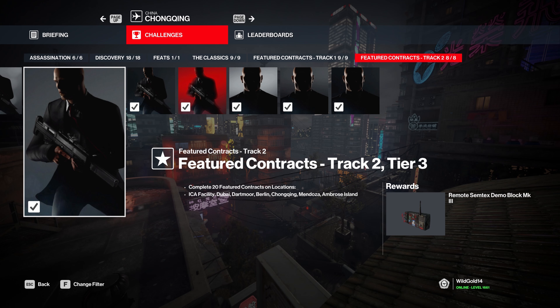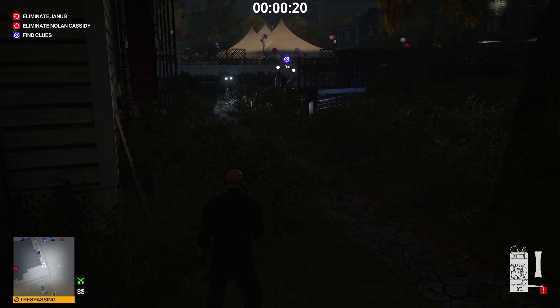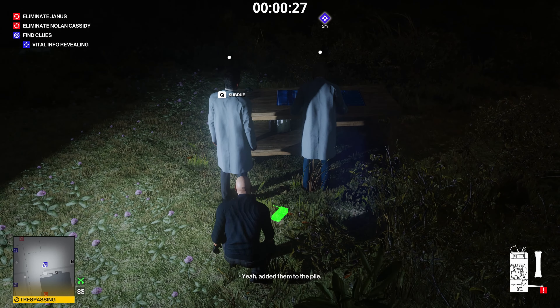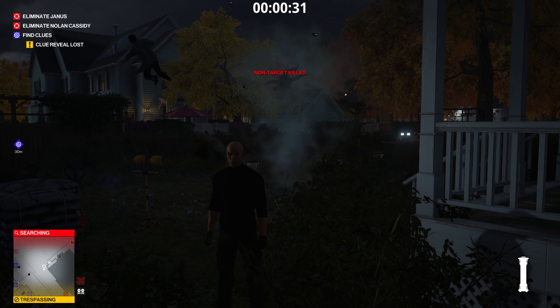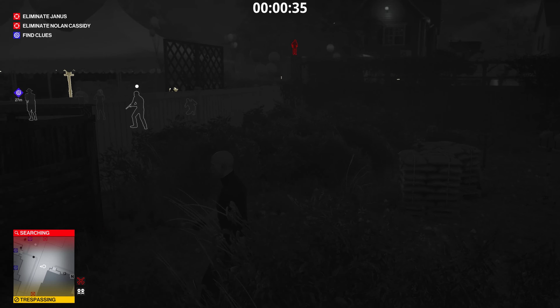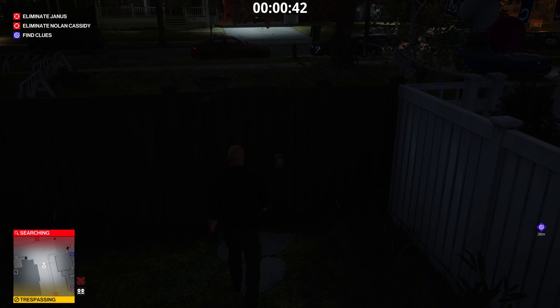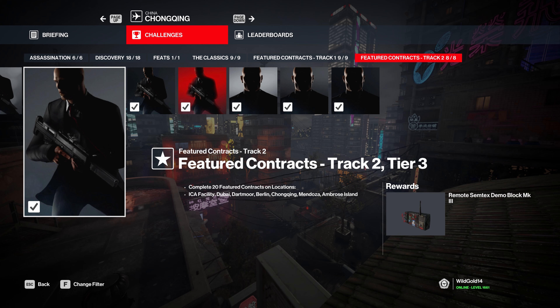For 20 featured contracts, you're going to get the Remote Demo Block MK3. There's also an MK2, and the original I believe is from Colorado at level 20, or level 13 in Whittletown Creek for the MK2 version. But this is not a good item — it is a very loud explosive. It's illegal to hold. At least with a breaching charge the explosion is silent, and rubber ducks aren't illegal to hold. This is the worst of both worlds. It's a worthless item — I cannot recommend it. It's not even decent, it's straight up bad.